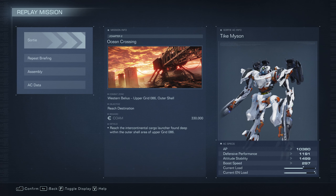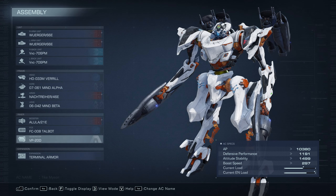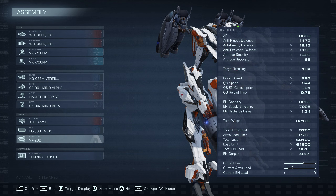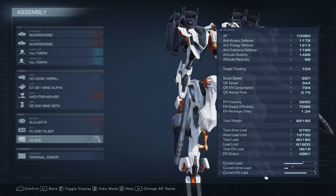This is Ocean Crossing S-rank. We're using a reverse joint energy shotgun build with plasma missiles.